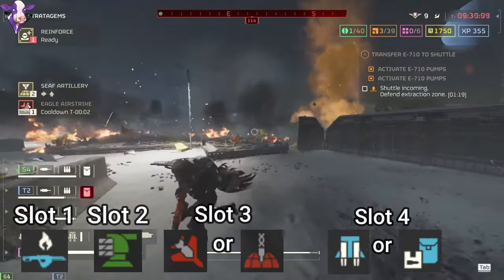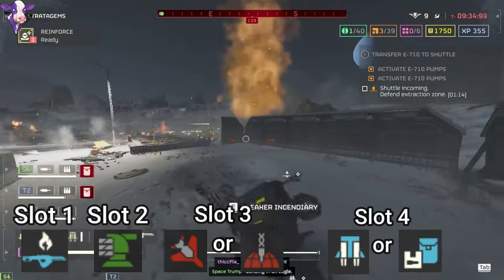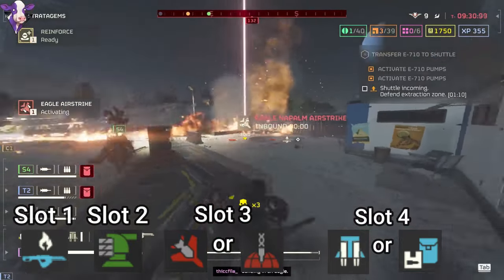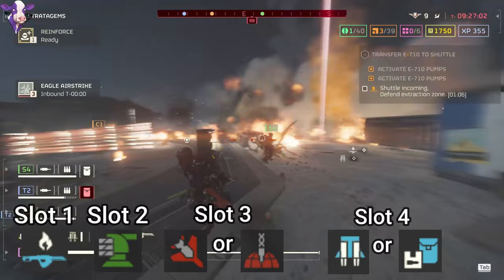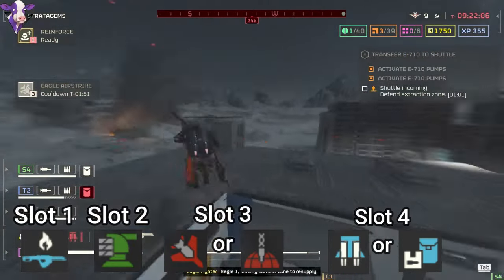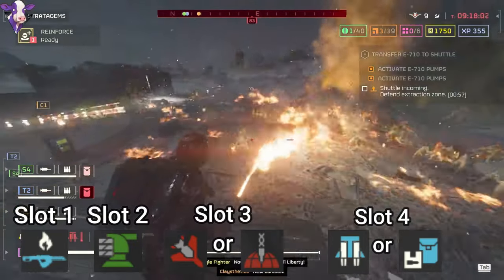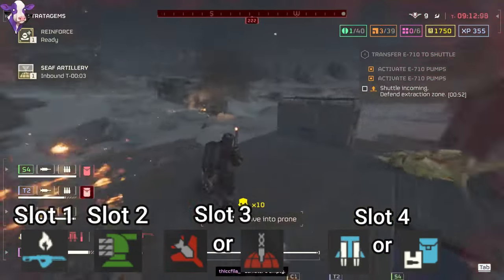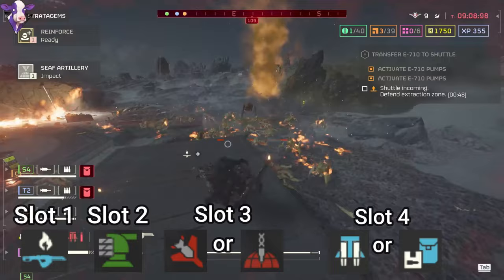I'm going to recommend the autocannon sentry, and either a 500 kilogram bomb or a rail cannon strike, depending on which you prefer. The 500 kilogram does come with two charges, but remember the range on the strike is pretty misleading — you want to use it almost as if it's an orbital precision strike, but it's obviously way stronger. The rail cannon strike, on the other hand, will consistently kill titans after you shoot their stomachs with the flamethrower or your primary weapon. Keep in mind you only get one charge of the rail cannon strike and it has a decently long cooldown. Go for the one you're more comfortable with.